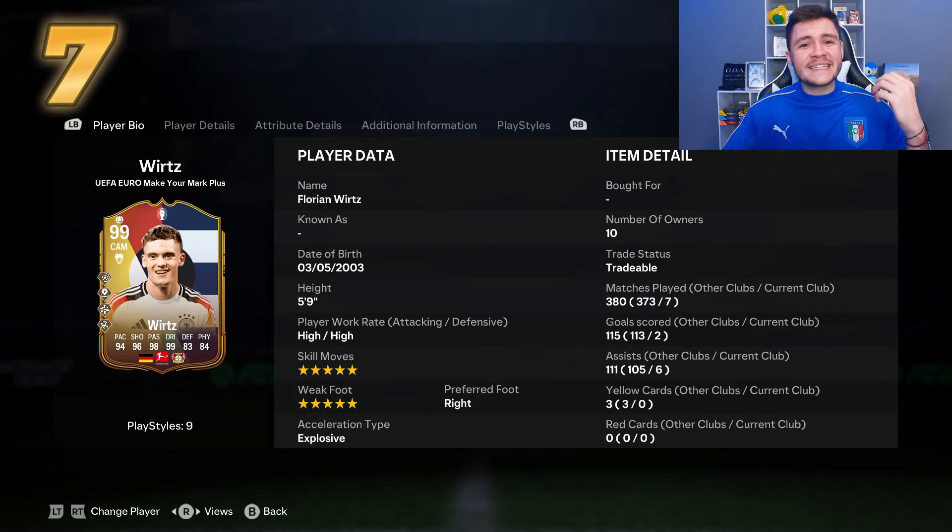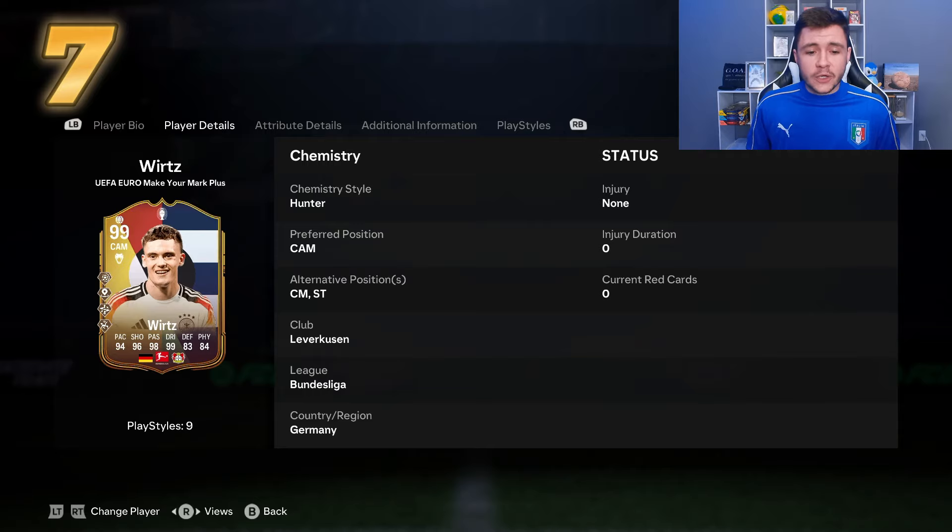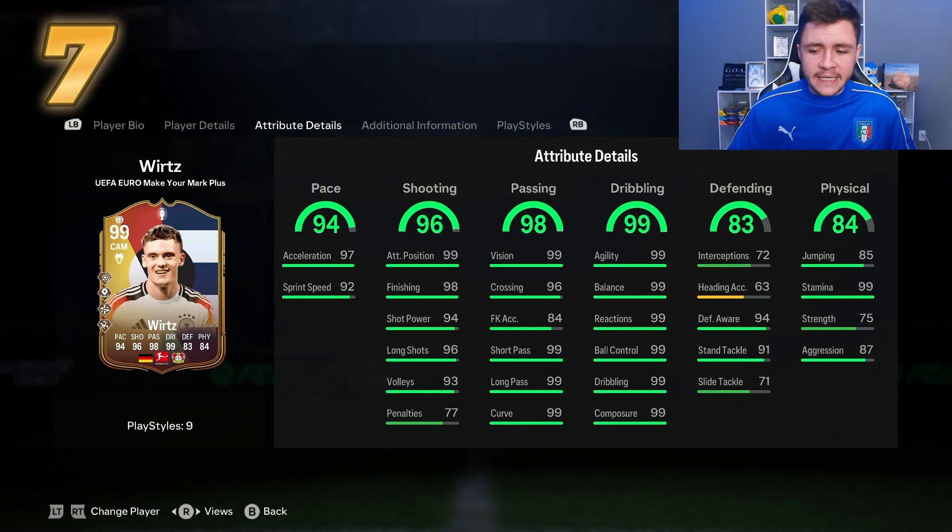In terms of play style pluses, the technical play style plus is a great addition — with a smaller build the left stick dribbling is really good and you get variety with R1 dribbling as well. He's a very good ball carrier as a CAM, difficult to get off the ball. Instead of the finesse shot, he has the power shot — still good, though finesse is a bit more OP in game. He also has the incisive pass play style plus — great for chance creation. The fourth play style plus is the acrobatic, which is not very effective this year, similar to power header, flare, and chip shot.